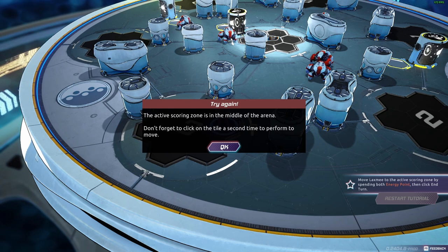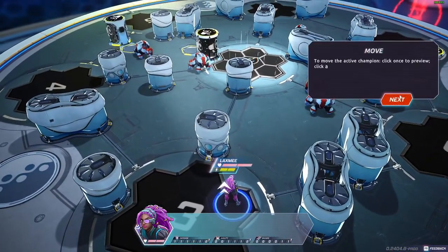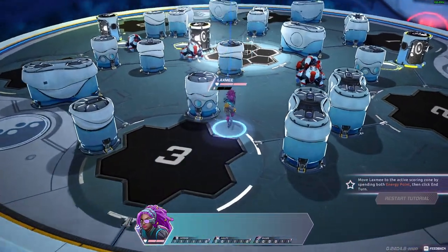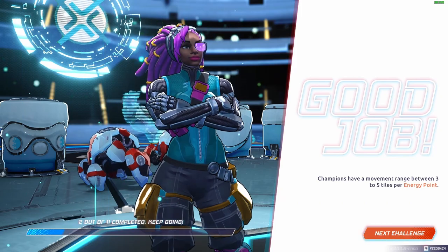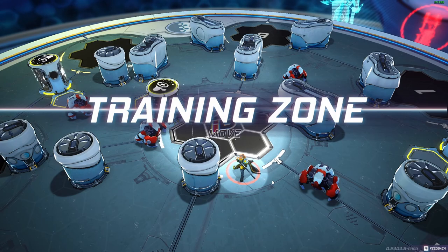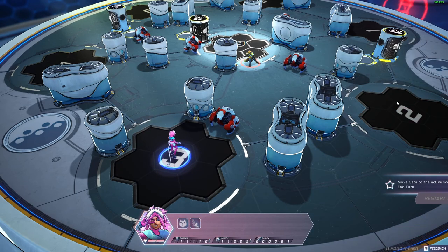Don't forget to click on the tile a second time to perform the move. Champions have a movement range between three to five tiles per energy point. Gada has a passive skill that allows you to jump over obstacles and champions — move Gada to the active scoring zone by spending only one energy point.